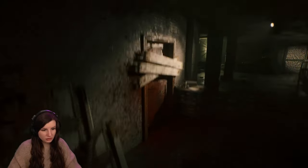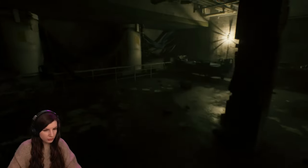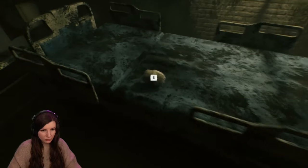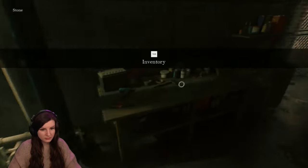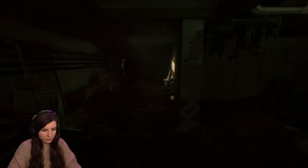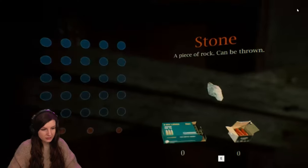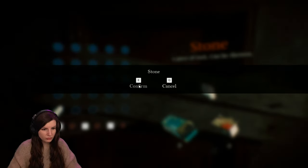I'm pretty sure I need to find something to remove the planks, which I don't want to, because I've heard a weird dog behind this. Inventory — stone. I have a stone. Can I open the door with the stone? What to do? Confirm — I confirm the stone.